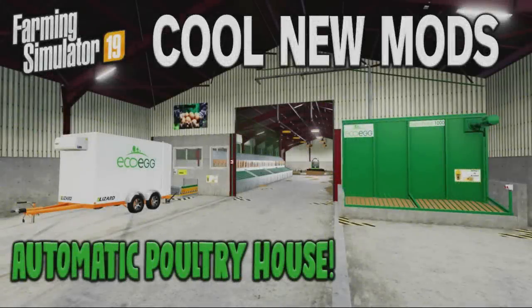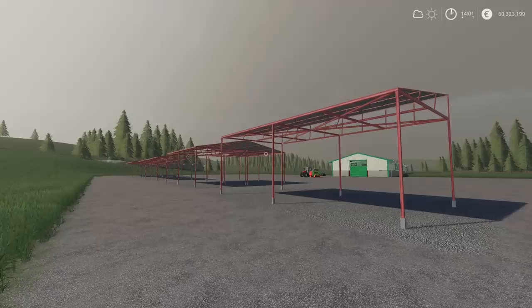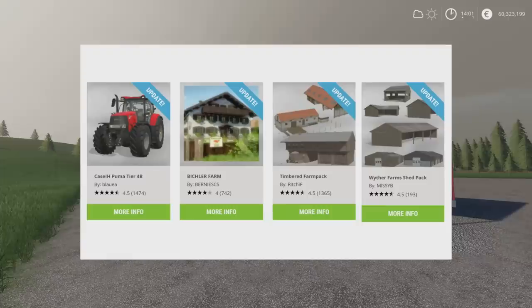Welcome to this look at new mods on Farming Simulator 19 with me, Mr. Silly P. It's Wednesday the 20th of October. We have some new mods and some updates: the Case IH Puma Tier 4B by Blauer, the Bickler Farm Pack by Bernie SCS, the Timbered Farm Pack by Richie F, and the Farm Shed Pack by Missy B have all had updates today.